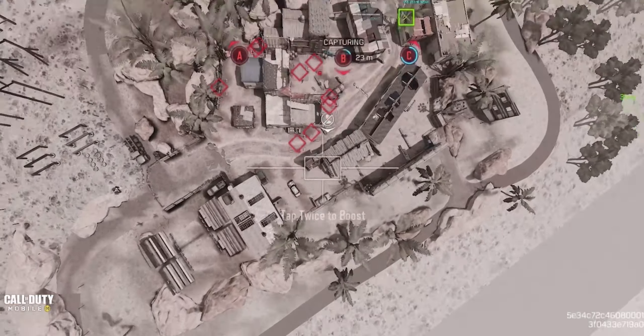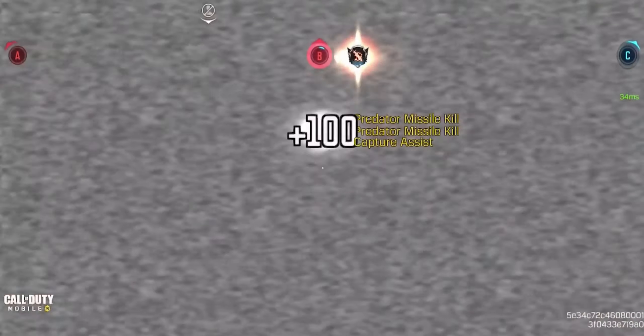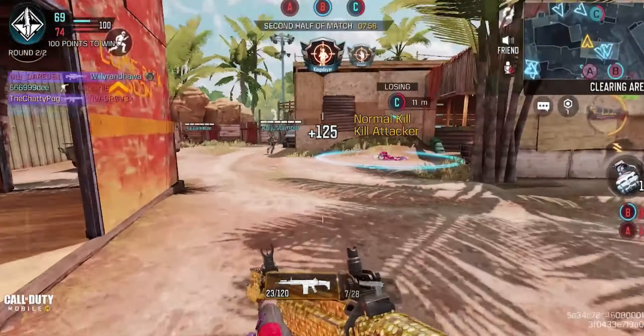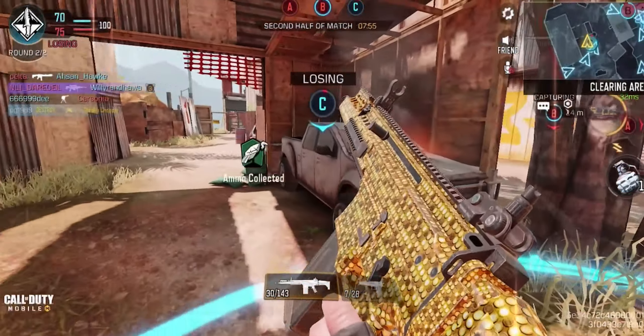I'm going to max out the gun to the max weapon level for this build, which is 55. The DRH is one of the best assault rifles in Call of Duty Mobile at the moment. It's got very high damage, medium fire rate, and very good accuracy. So the very first attachment we're going to be putting on is an